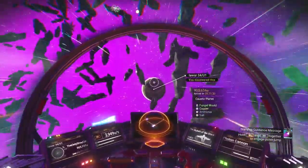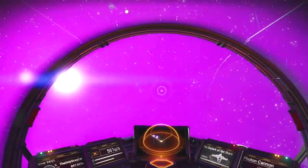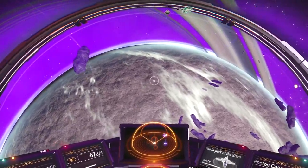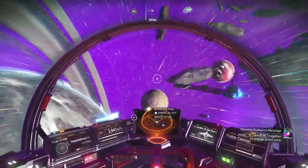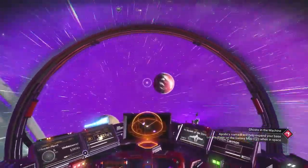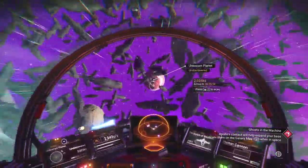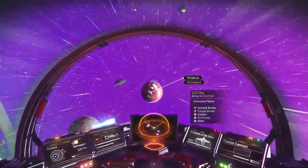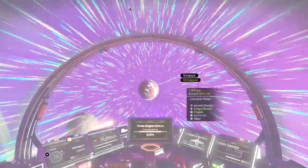Caustic planet — apparently I have been on that one. Fungal mold, copper, and ammonia — I don't need that that badly. This is the main planet I was on, this one is the big planet. Life-incompatible planet — copper, rusted metal, and salt. I've never been on this one. Corrosive planet — fungal mold, copper, ammonia, and silver. Well, I do need more silver. Let's go!